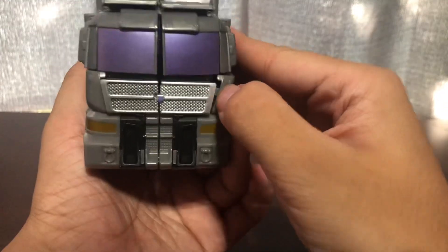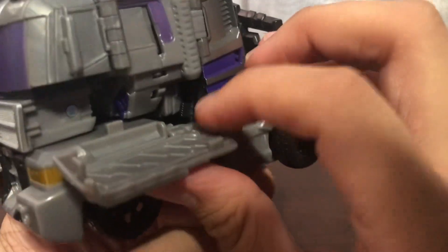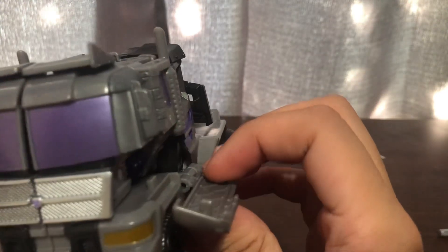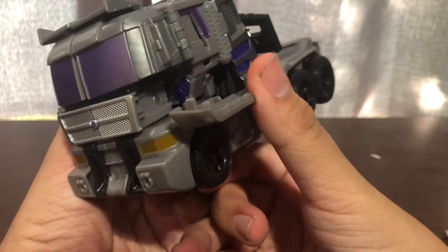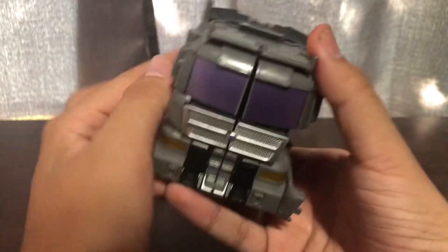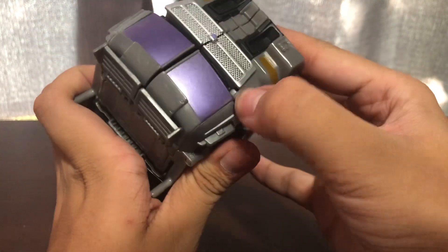You want to undo this — one side is already done. You want to take one side and there's a tab in here. You want to take the panel, bring it down — this one is a bit tight.